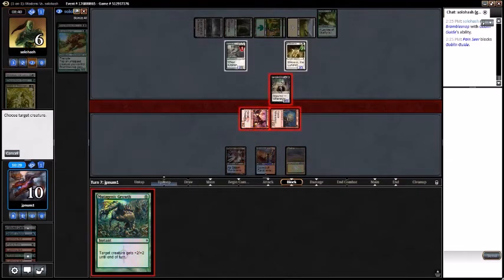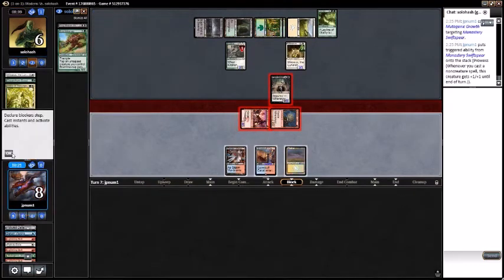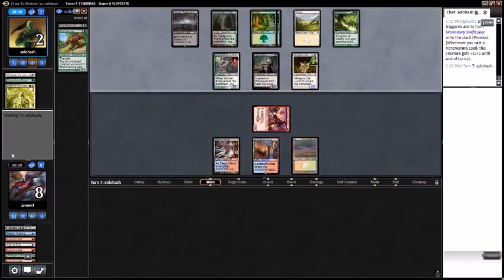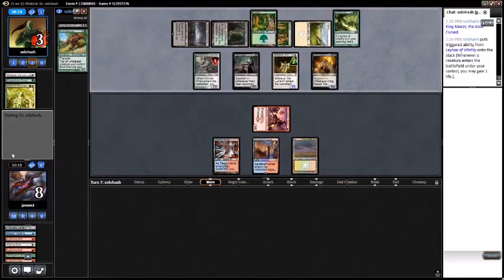That's one, two, three — put my opponent at two. That seems fine. Maybe draw the fourth Lightning Bolt that was at the bottom of my deck. I don't know why they didn't block with one of their other creatures. So they have King Macar and Bramblesnap — probably should play King Macar. Go to three — still looking to draw Snapcaster or a Lightning Bolt here.